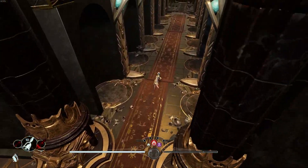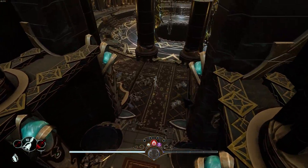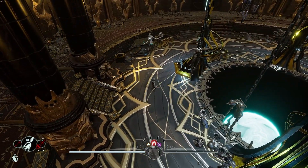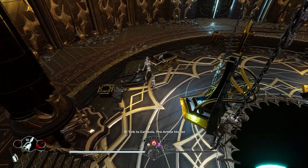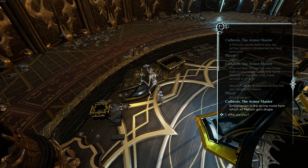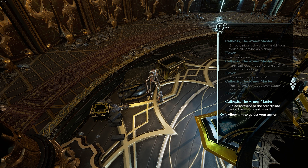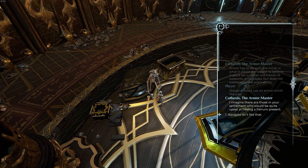We'll make our way here into the central portion of the Flareforge. Flareforge does not have any enemies out right here. Instead you're going to run into — I believe this guy's name is Cathexis or Plionexus, it's one of those — Cathexis, the Armor Master. Essentially if we help him, he will come to our base and allow you to upgrade your armor.